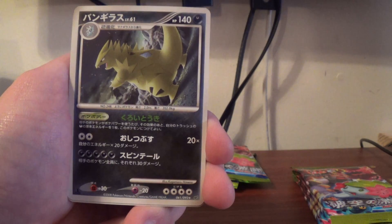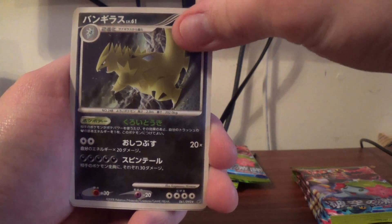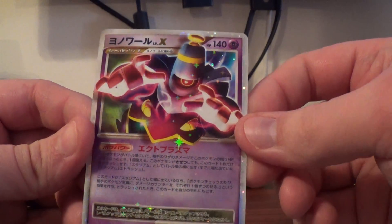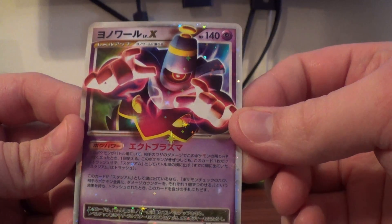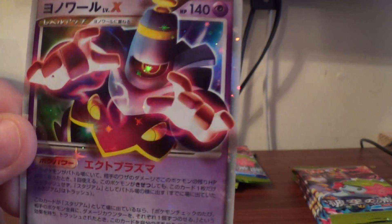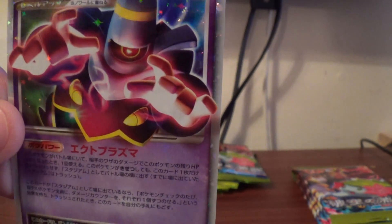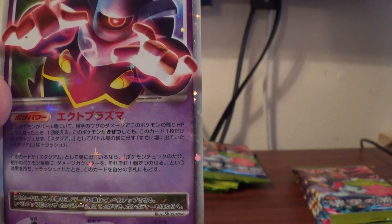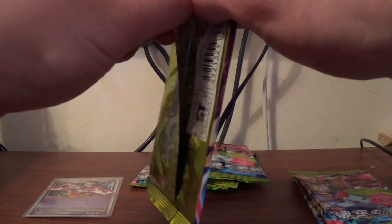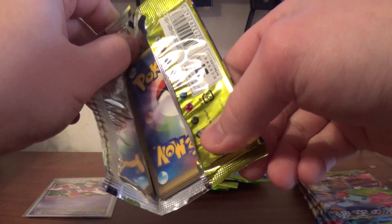Oh my goodness, how did I forget? Pupitar, Larvitar, Tyranitar — oh my goodness. Very nice Rare. Second Rare is a very sweet Gyarados, and oh very nice — it is a Level X, Dust Collapse or Dust Snore. Look at the shine in there. 42 of 92. Very sweet. So you get Level X's, hollows, and shiny commons. I did open one pack before and actually got a shiny.